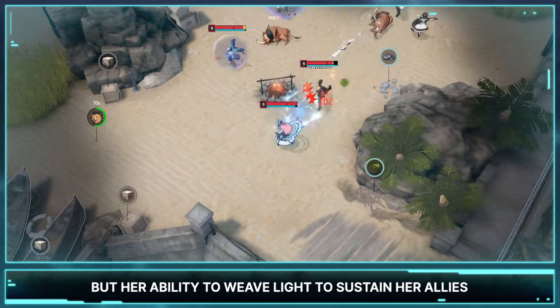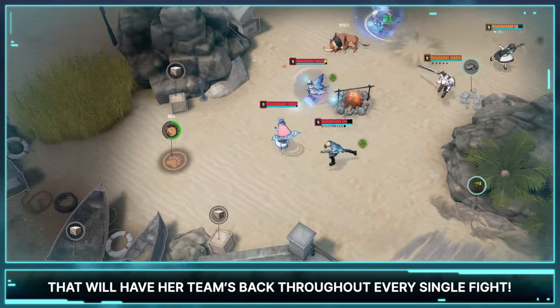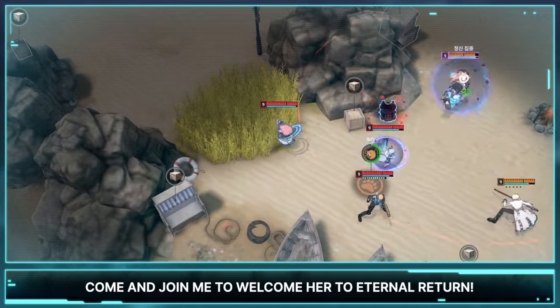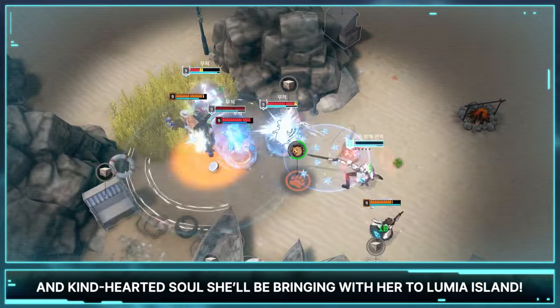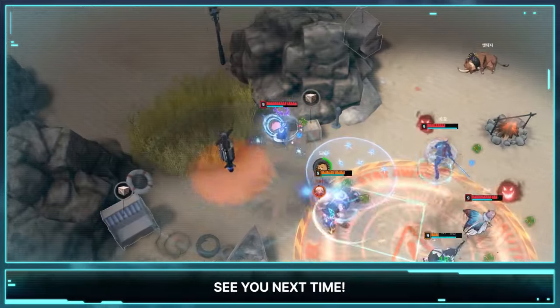Charlotte might lack offensive power, but her ability to weave light to sustain her allies makes her an excellent support option that will have her team's back throughout every single fight. Come and join me to welcome her to Eternal Return. I'm sure you'll enjoy her unparalleled compassion and kind-hearted soul she'll be bringing with her to Lumia Island. That was it for our 73rd character, Charlotte. See you next time.